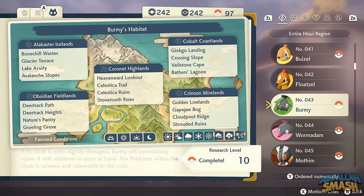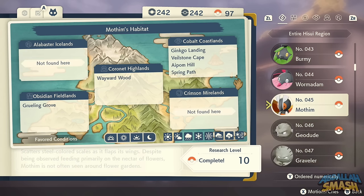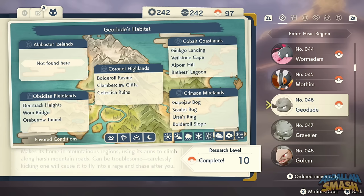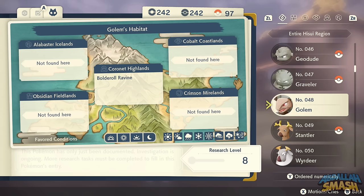Burmy is hard to find because they're stuck in shaking trees. If you see a shaking tree, throw your Pokemon at it and you'll likely get one of the three forms of Burmy or Wormadam. Mothim can be found in Obsidian Fieldlands, Cobalt Coastlands, and Coronet Highlands. Geodude and Graveler are all over the place. To get Golem, use merit points to buy a Linking Cable, or find Golem directly at Boulder Roll Ravine in Coronet Highlands.